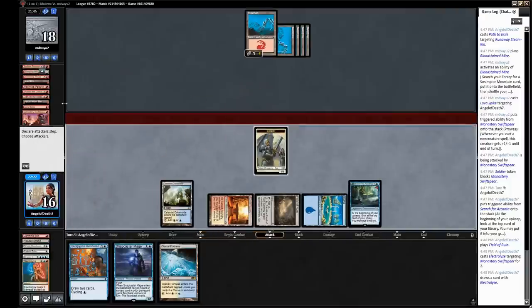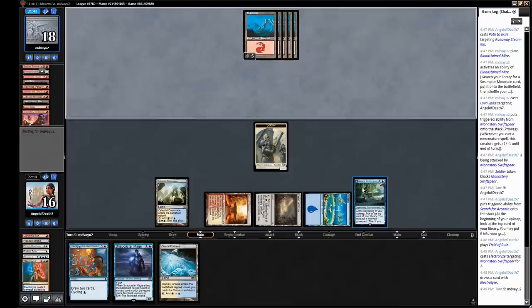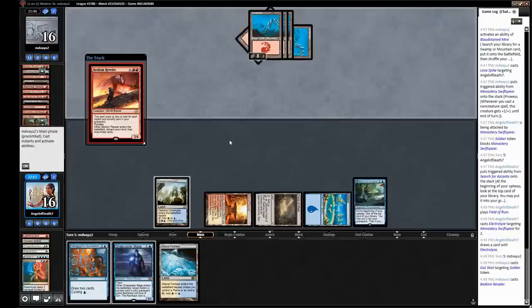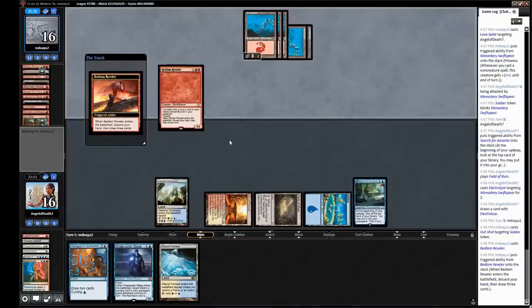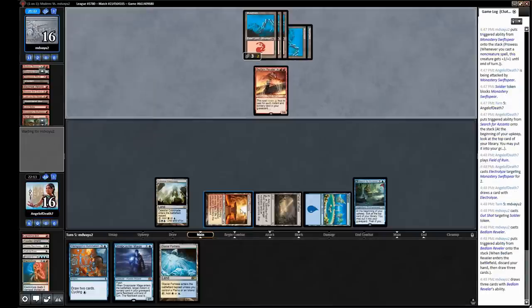I'm not going to attack — I'd rather have this back to block. They do have a Maximize Velocity in their graveyard, so say they play a Swiftspear or Steamkin — I'm not really looking to race this game. We have Azcanta down, we're going to be able to flip it next turn. They go for a Gut Shot, totally fine. And they have a Bedlam Reveler, which is pretty bad for us — it's about their best draw. If they had a Gut Shot, they would have used it to save their Swiftspear. So they set this play up pretty nicely.